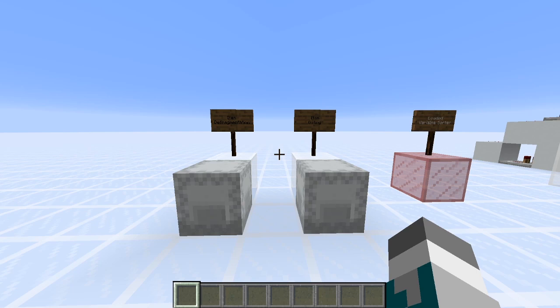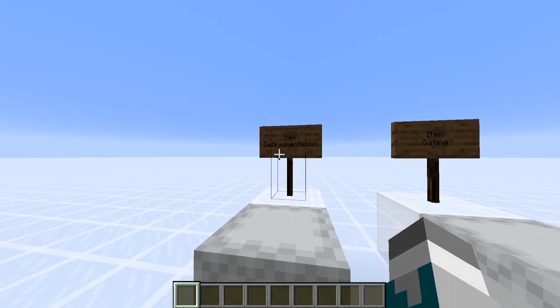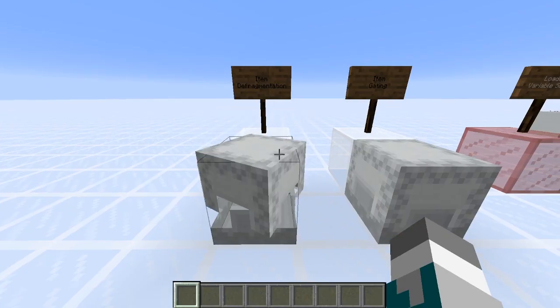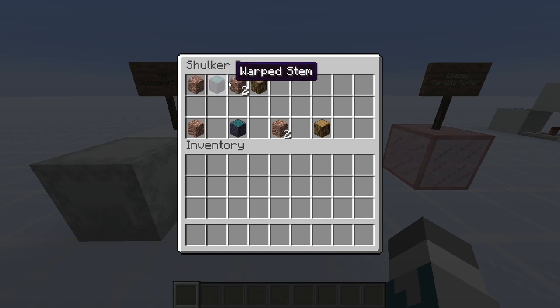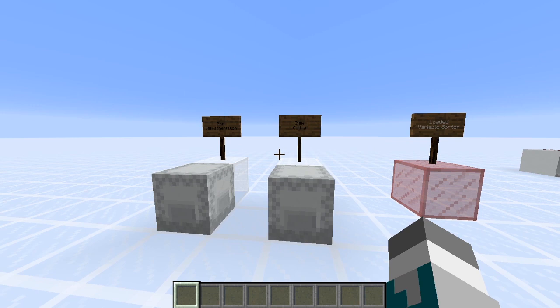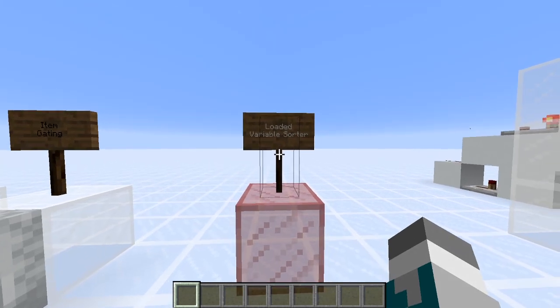To perform shulker box splitting, you have to perform two operations beforehand: item defragmentation and item gating. Item defragmentation is taking these fragments — two half stacks — and putting them together into a full stack. Item gating is adding a little bit of time delay in between item types, so you have your granite, then after a little bit of time your warped stem, then your granite again, then your oak log. You can do these two operations independently and then combine the outputs, but there's already a single device that does both: a loaded variable sorter.